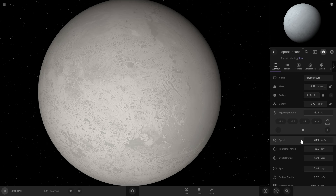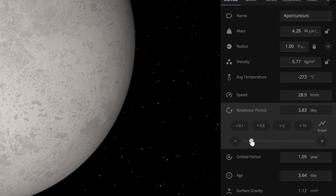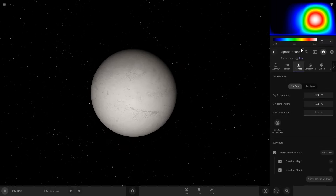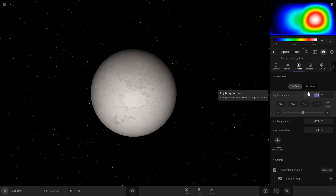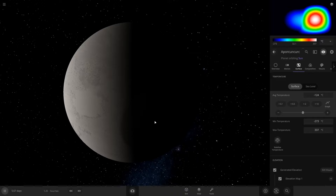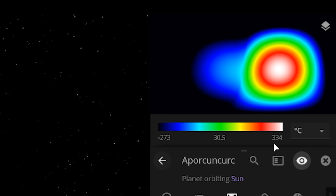I wonder how fast we can spin it without it shooting off fragments. Okay, 2.5 — I'm just going to leave it there because once I went faster than that last time it completely broke apart. If we go to surface now, we can see that the hottest it's getting is 273, which is absolute zero. Let's change this to 30 just to see what happens.